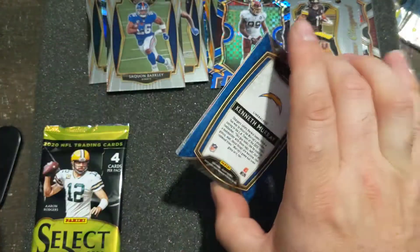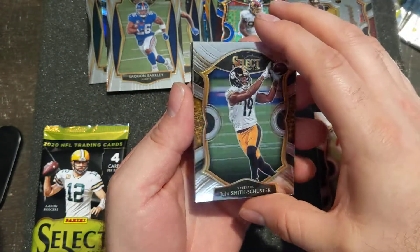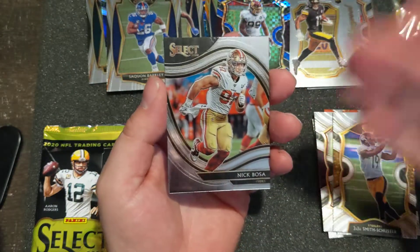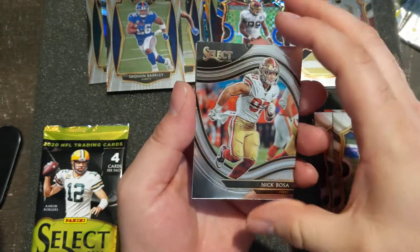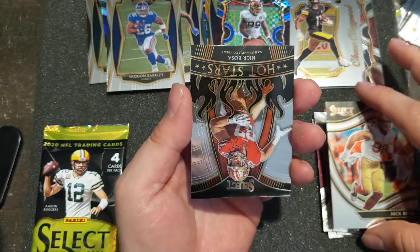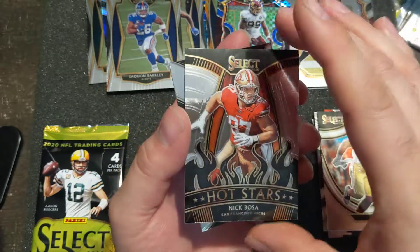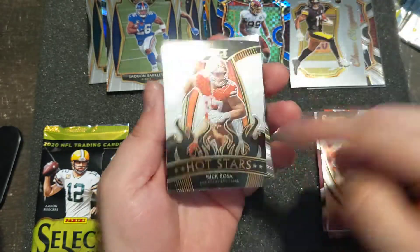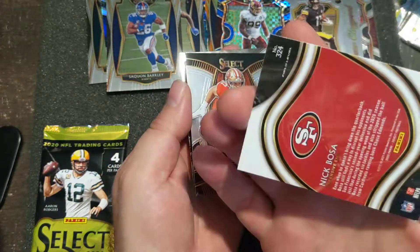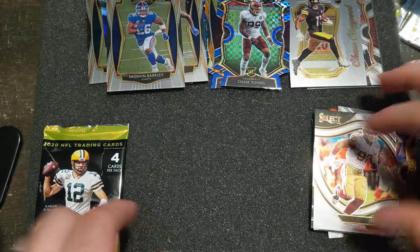From what I know, there's also no numbered products. So I've got to just shoot from the hip on that. Nick Bosa. And of course there are obviously different levels too — Field level, Concourse, stuff like that. So you pay attention to that too. Hot Stars Nick Bosa. I've got Nick Bosa back behind Nick Bosa. And then a Kenneth Murray rookie. I bet these inserts that are parallel to silver look really nice. Field level.